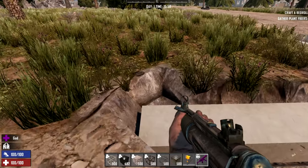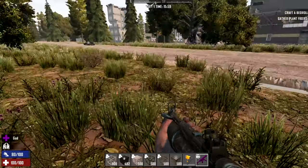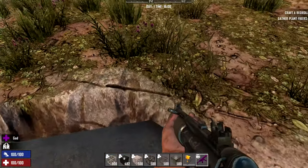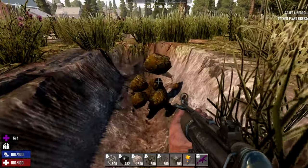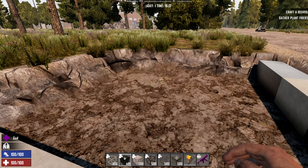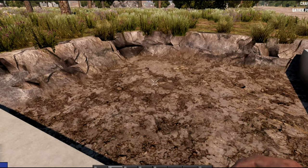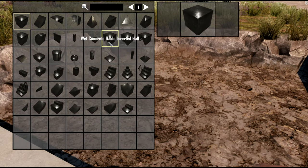This is just the digger gun — the dev gun that destroys blocks. Let me just dig out a little bit of a floor here. Okay, floor created. Now, to access the menu for shapes you just hit R, and it's at the very top. You go to Shape and it lets you select from all the different shapes there are.